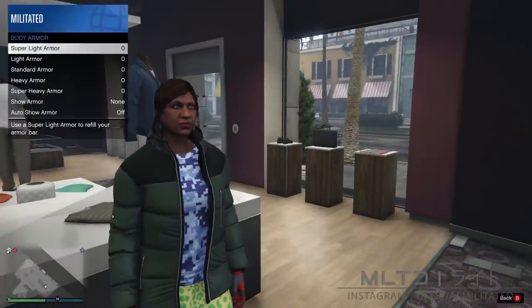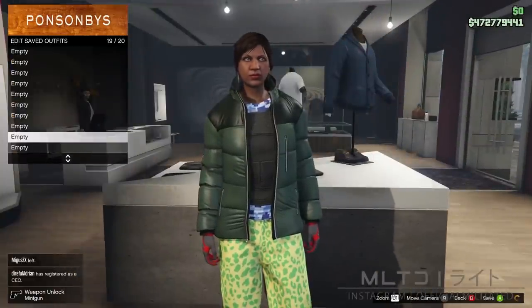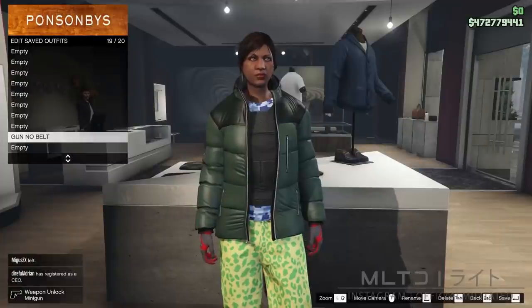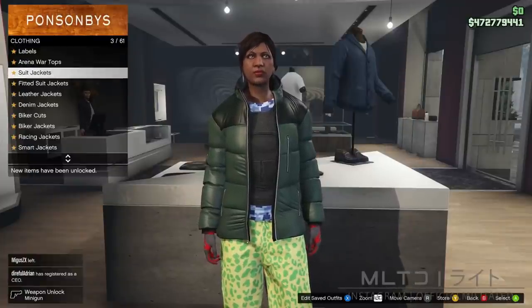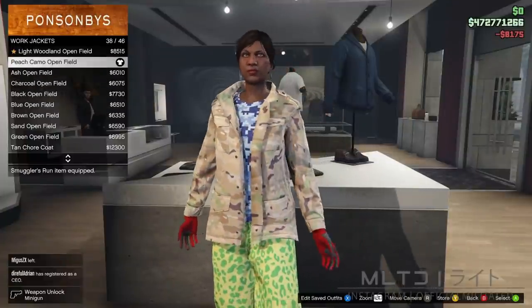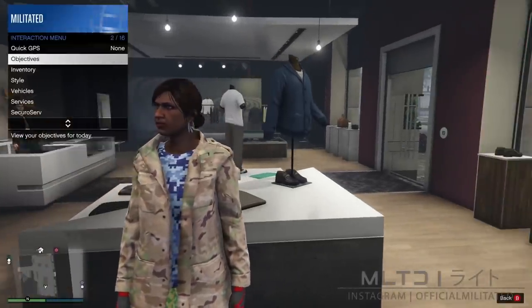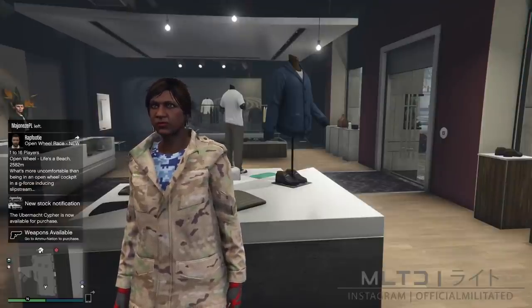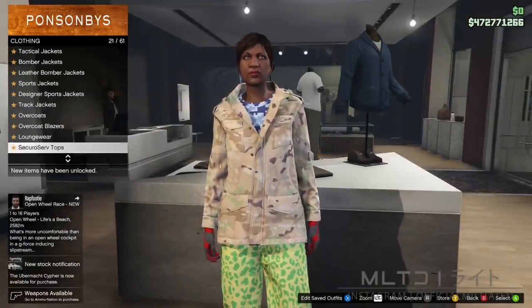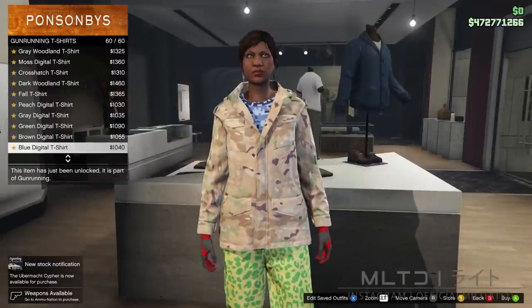Go into inventory and body armor, equip the standard armor, then go back into the top section and save this into outfit slot 19. Since outfit slots 1 and 20 are used for the sand plate carrier glitch we did earlier, leave those empty. Call this outfit 'gun no belt' — this is useful for things like jackets because the gun sits a little further from the waist meaning it doesn't clip into tops as much as the gun belt does. Now go into work jackets and purchase the peach camo field jacket. If it's open for you, open the interaction menu, go into style and make sure that jacket is set to closed.